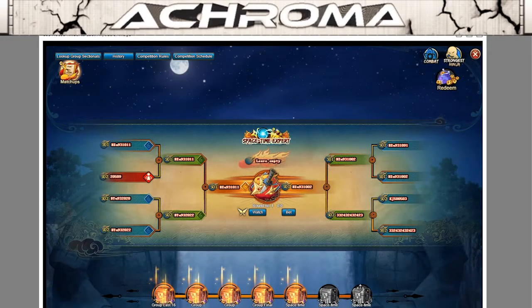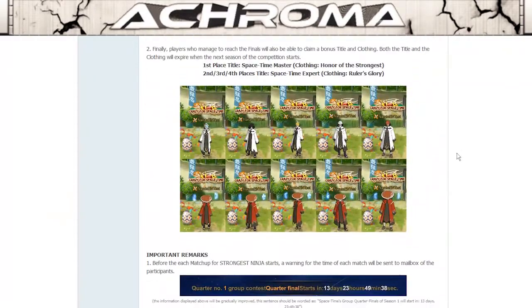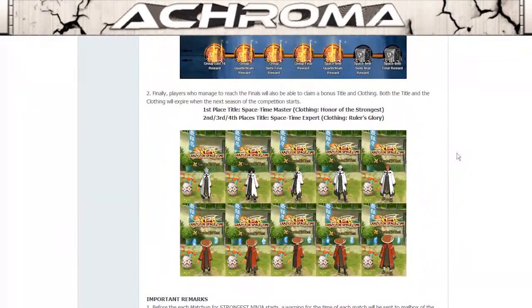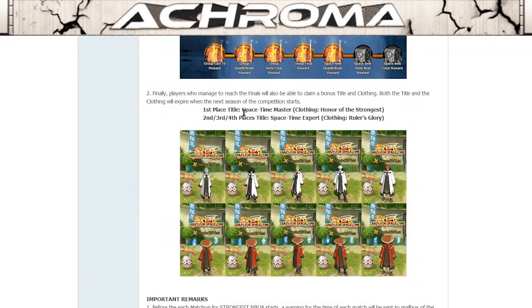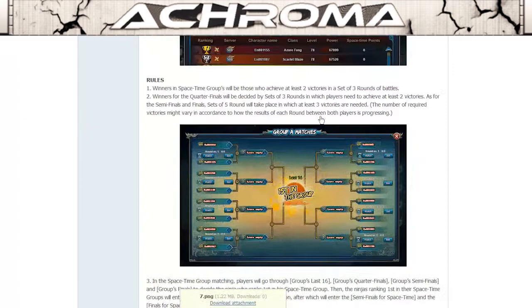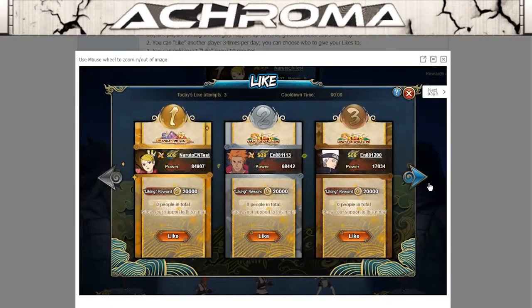Finally, if you win the finals you get the last reward, and the top four players also get clothing and titles. The white ones are for second to fourth spot and the red one is for the winner. First place gets the 'Space Time Master' title while second to fourth place gets the 'Space Time Expert' title.